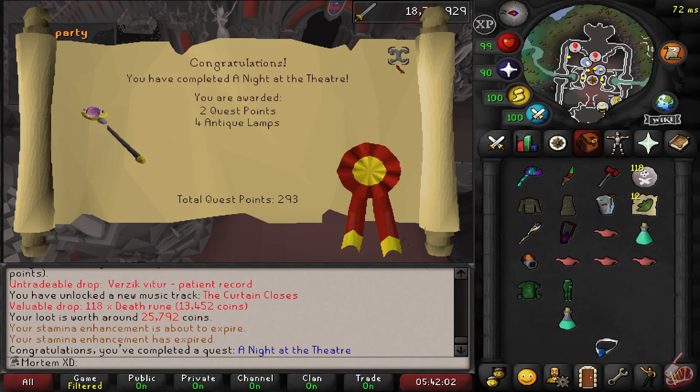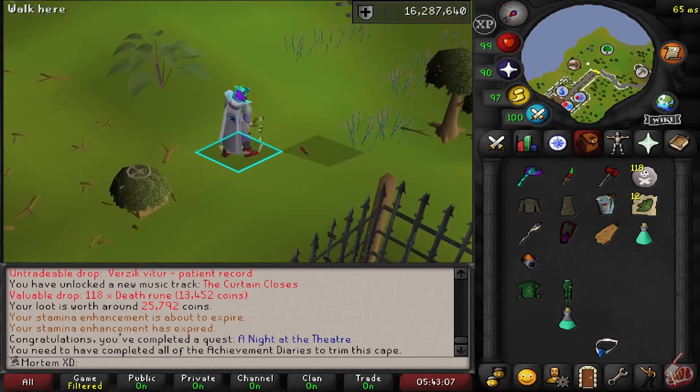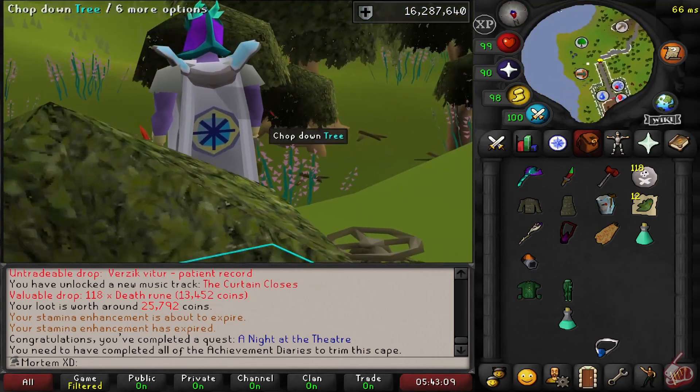Here we are finishing up A Night at the Theatre. It was a pretty easy quest. Entry mode TOB was cool and we got our quest cape back. Nice to finally have it back.